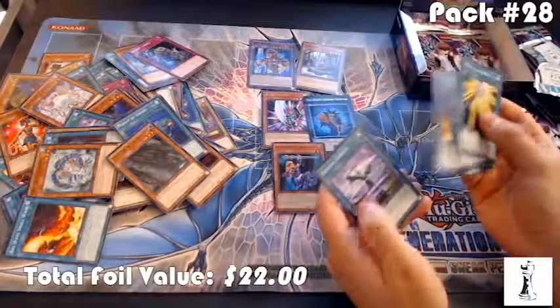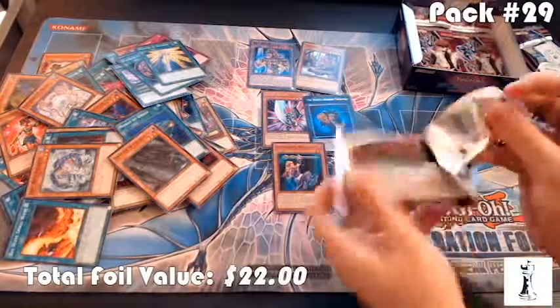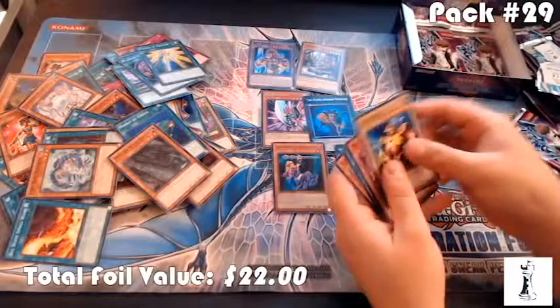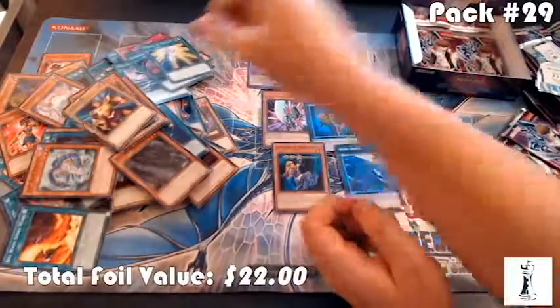Warrior Elimination — these are all spells, interesting. No foil. Axe Raider, Magical Undertaker — these are also good for aquatic. No foil.